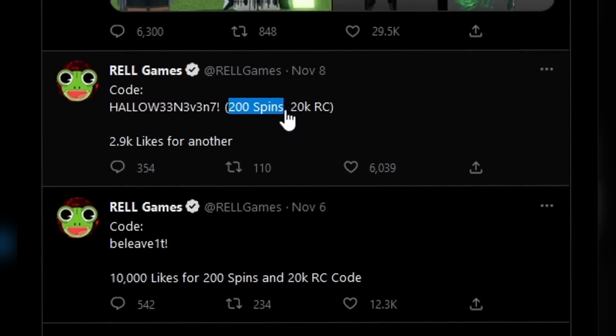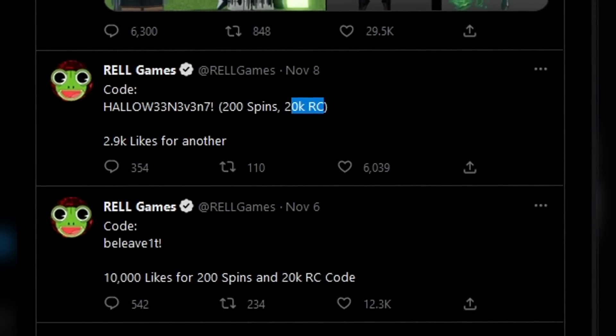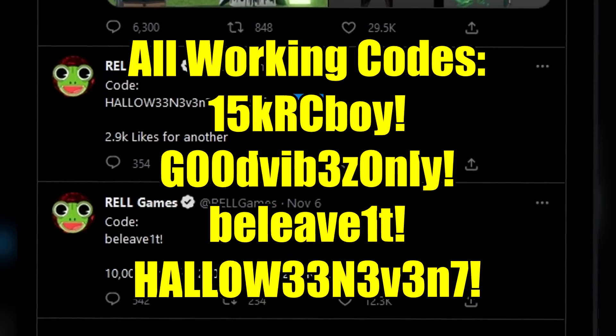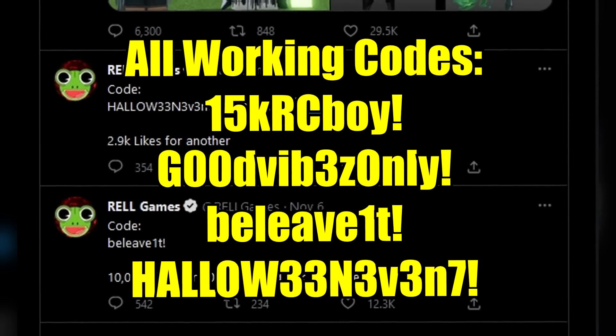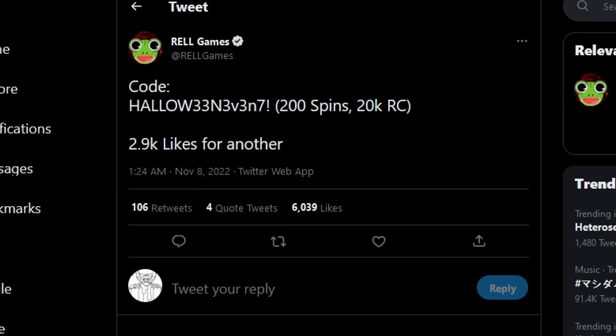This code will give you 200 spins and 20K RC. It's not much on its own, but if you use all four new codes together it should give you around 50K raw coins in total and around 300+ spins — which is actually quite a lot.